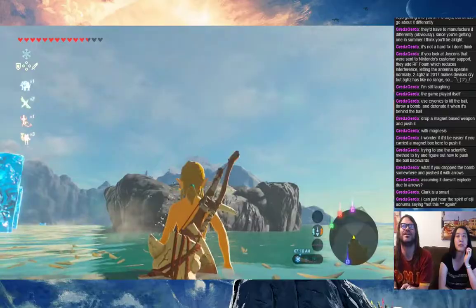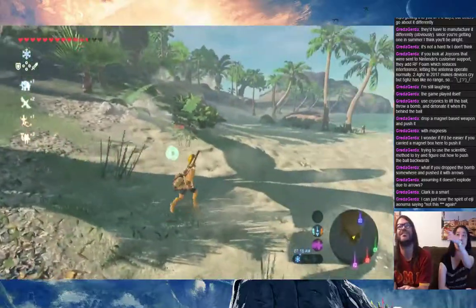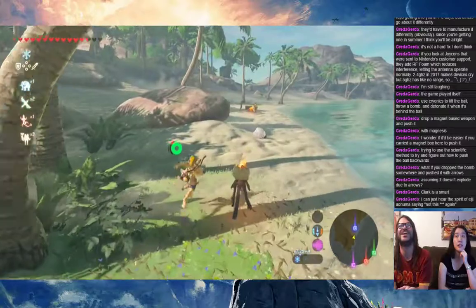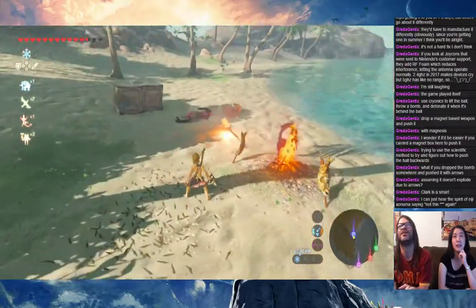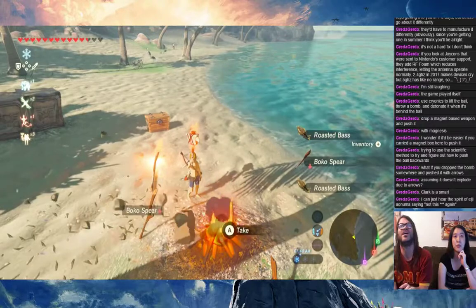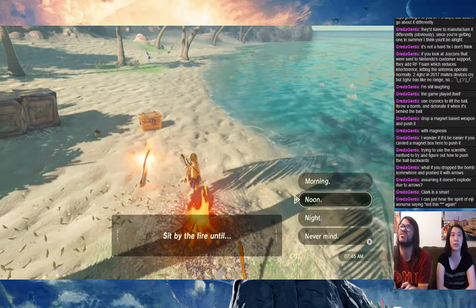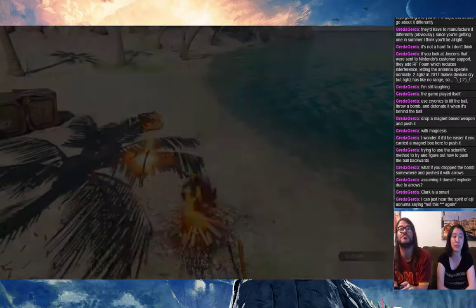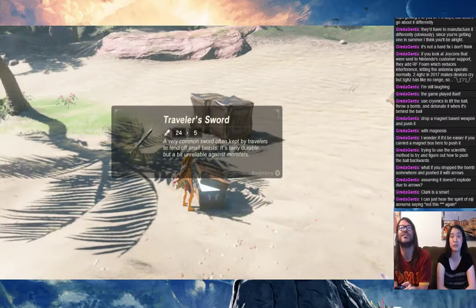I wonder if you just go to a fire and make it morning if the orb will respawn where it was originally. We could try that — there's a fire down the beach. I remember with other shrine quests where you have to get an orb, if you left it somewhere randomly it would respawn where it originally was and it was really annoying. So if we do that it might go back. Treasure chest — cool.